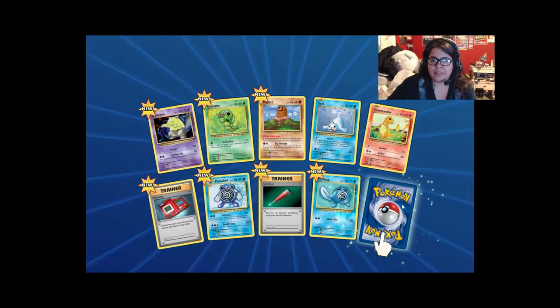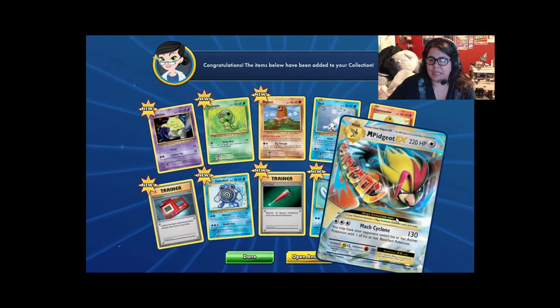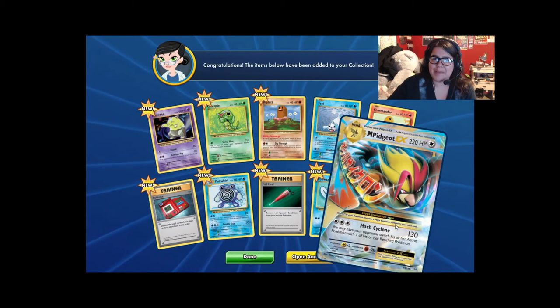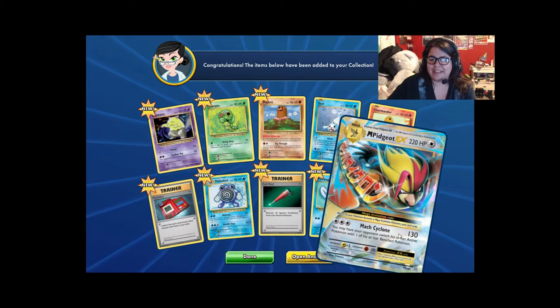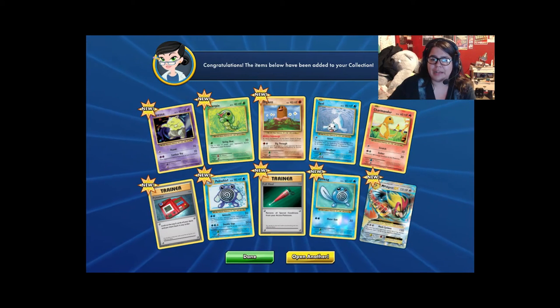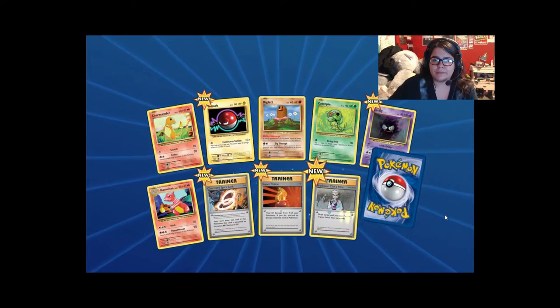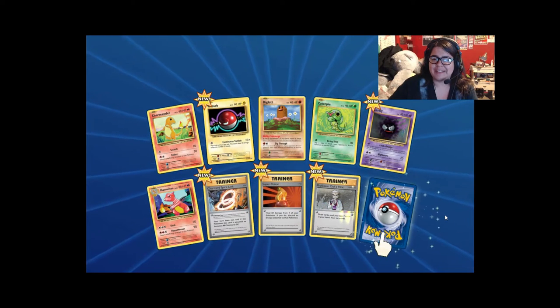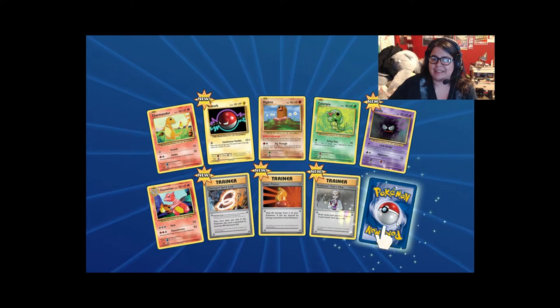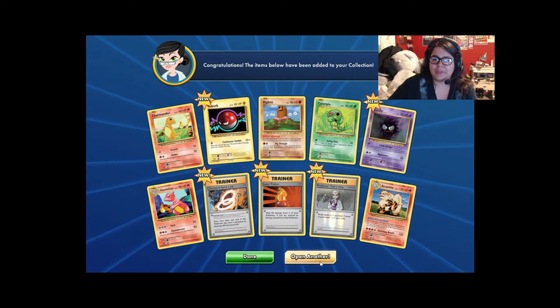Working that Poliwag line right there. Two packs in and already a Mega Pidgeot — very nice. I pulled that same card in the booster box too, that's really cool. Got a reverse holo Poliwag and a Charizard Spirit Link — here's hoping for a Charizard line. Got an Arcanine — cool, let's keep going.